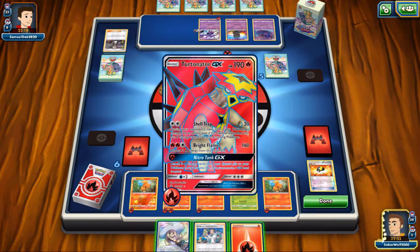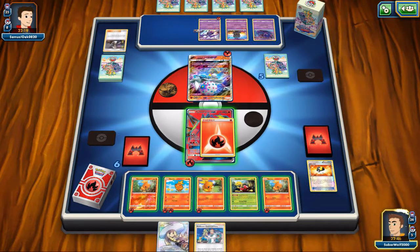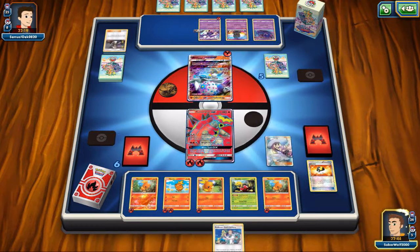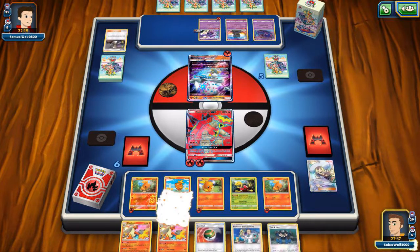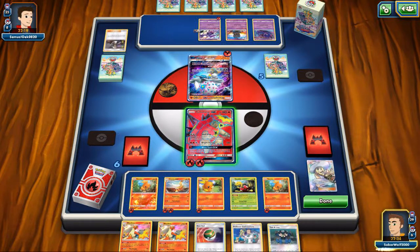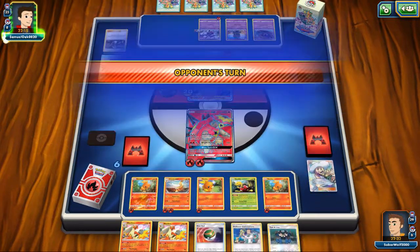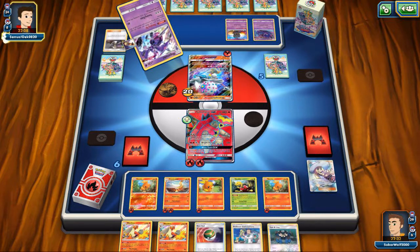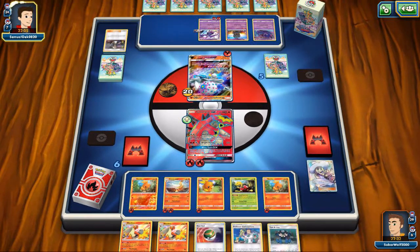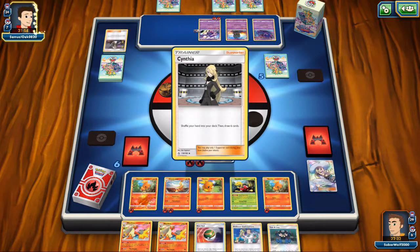What are we going to do here — I have 1 Fire Energy and we've got to attach it to somebody. Turtonator GX — I'm probably going to have to use his Shell Trap attack, and Lillie to draw 5 cards. We see some Blazikens but no Rare Candy, and I see the Combusken too, so we can slowly get into one of the Blazikens next turn. Shell Trap is going to force my opponent to hit himself hard if he wants to inflict damage on Turtonator. Next turn, if he doesn't heal or switch, and if I see a Fire Energy, I can actually KO this Blazifelon with Turtonator.